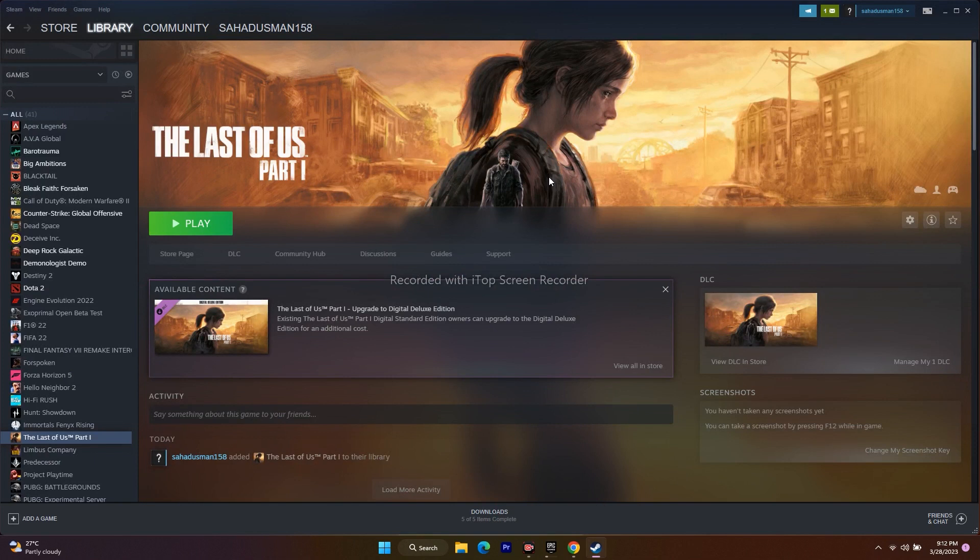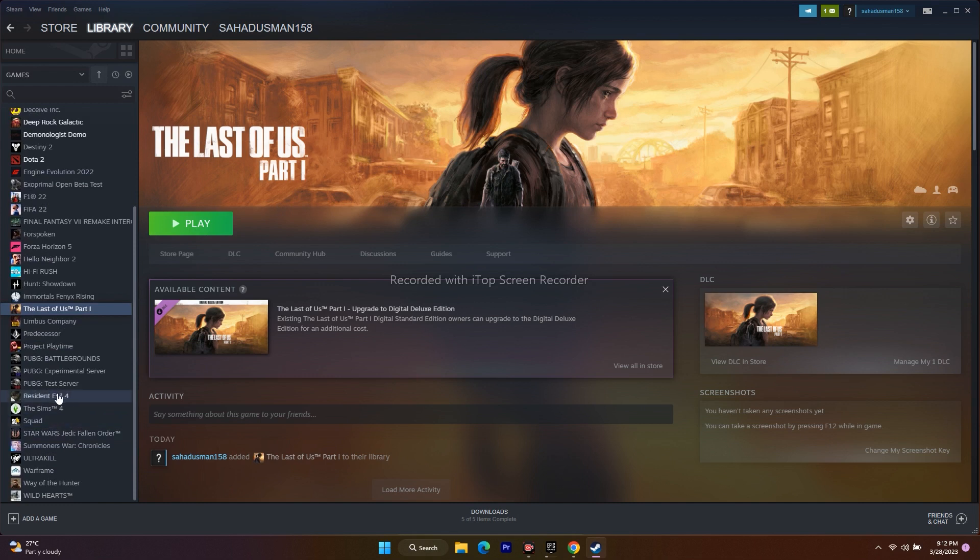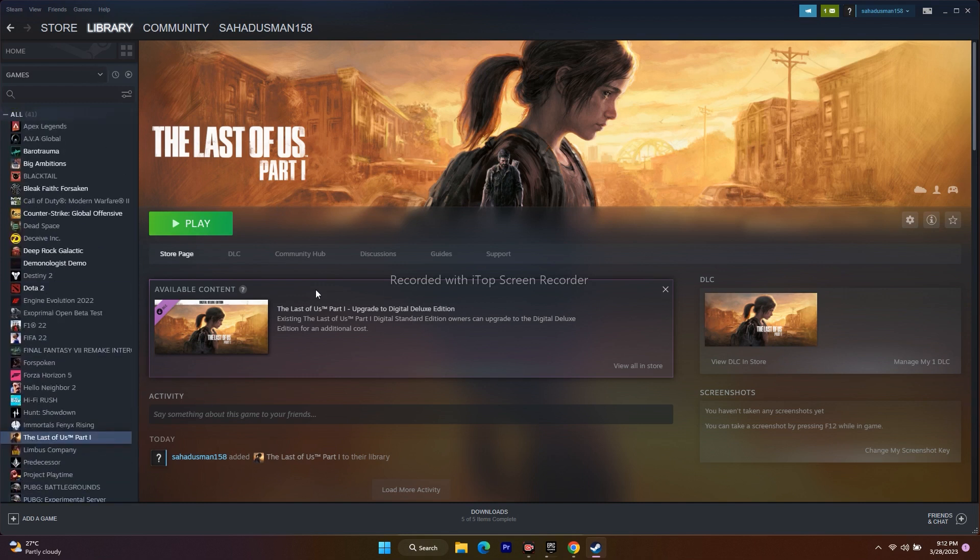The next tip is to press Alt and Tab together when launching the game. When you're about to click the Play button in Steam, press Alt and Tab simultaneously on the keyboard. This has worked for many users in past videos for games like Resident Evil, and it should work for you as well.